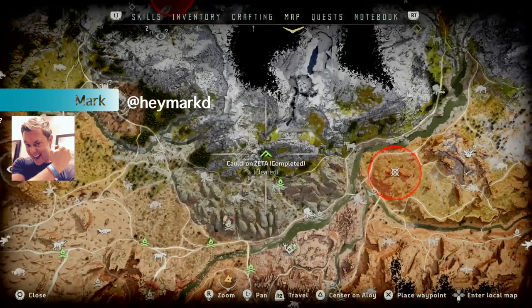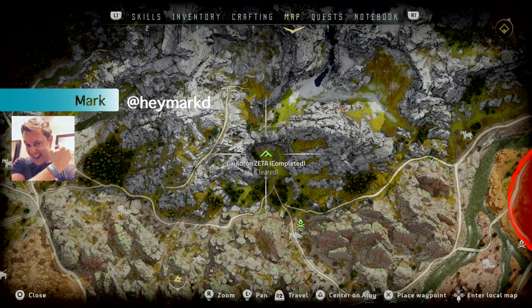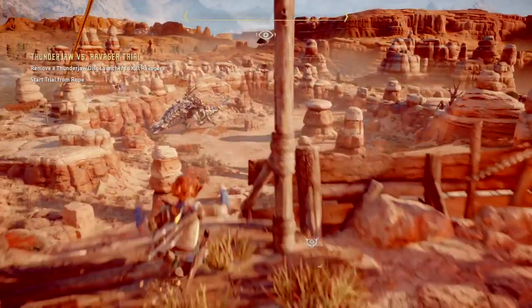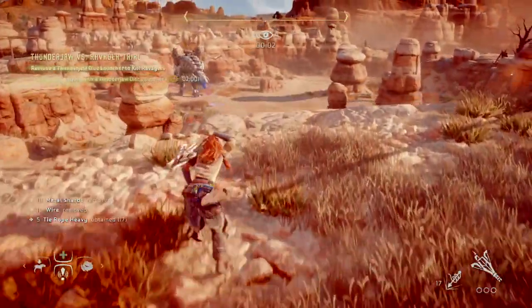Hey hunters, Mark here with the Thunderjaw vs. Ravager trial. Before you start this trial, you have to make sure that you complete Cauldron Zeta, because you need the ability to override the Thunderjaw. It's much easier if you go this route.